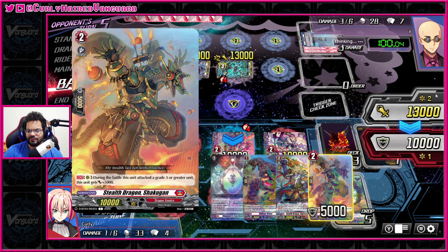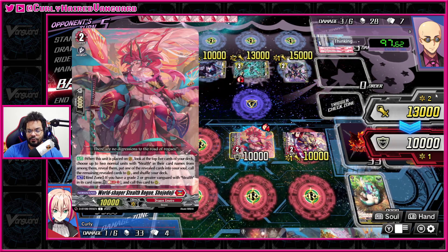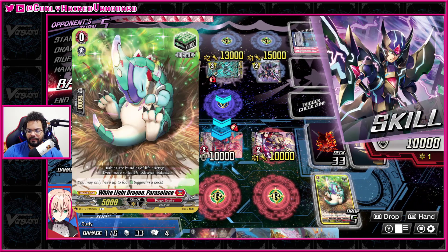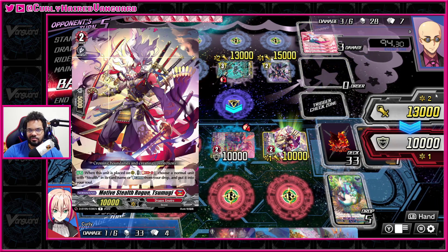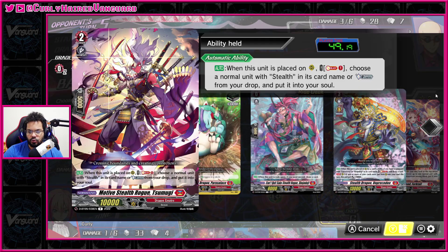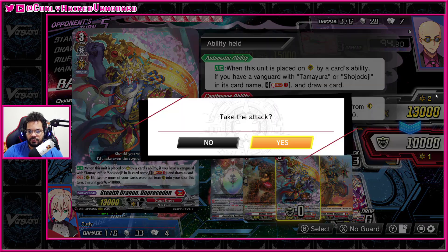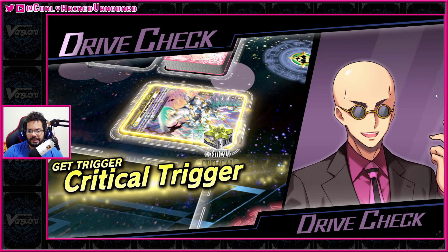Those are your main targets from calling out — this one for the draw and the power. You want to fill up your board with things that can attack your opponent six times, trying to win the game. You have some cool little mechanics like the Sugamuki here — you can soul blast one and put one card from your drop into your soul, recycling cards you either discard early on or just reusing them.